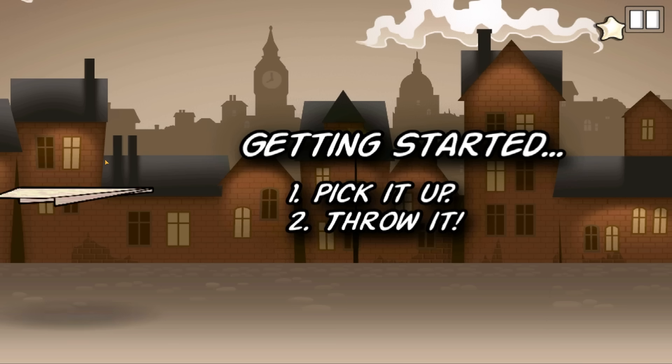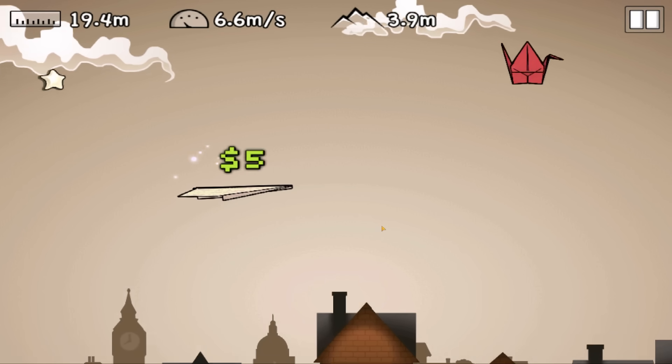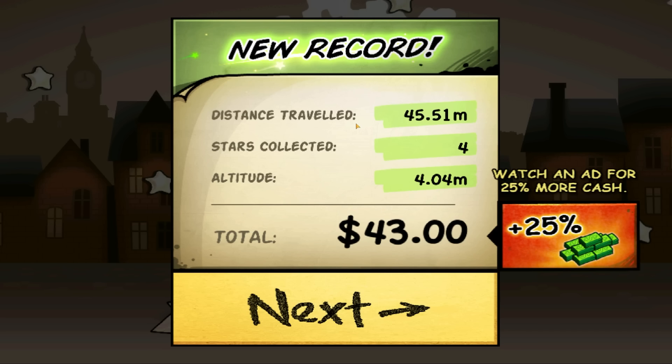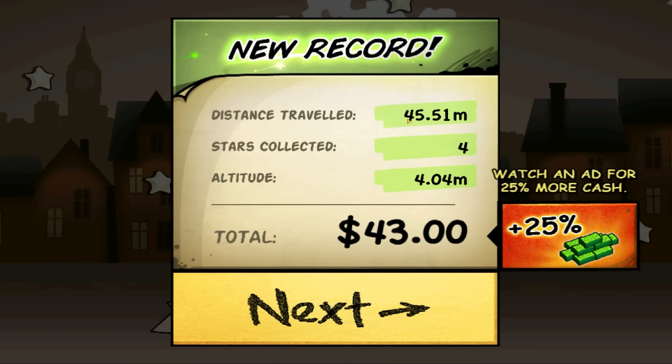So we picked up the plane, we gotta throw it. As it says there, collecting stars will give you cash. So as we fly through stars — we're getting five quid every single star. That's not bad. Holy, Santa pays well. We got 43 quid for that. We threw it 45 meters and collected four stars.